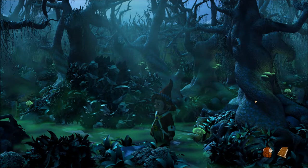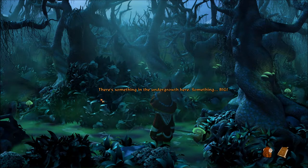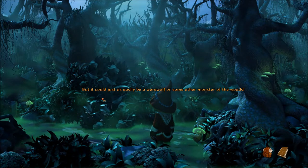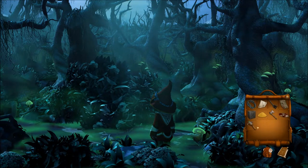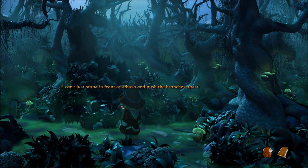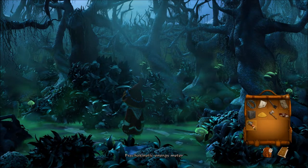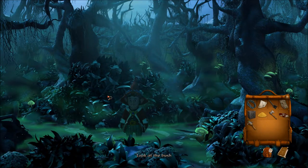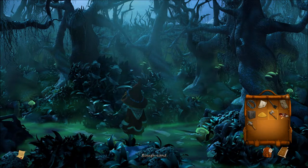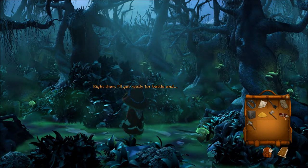Are you back behind there, bounty hunter? There's something in the undergrowth here — something big. I can't see what it is. It could be Esther, but it could just as easily be a werewolf or some other monster of the woods. I can't just stand in front of a bush and push the branches apart — what if there's a werewolf in there ready to attack? I want to use the PKE but nothing happened. I can hack at the bush with the axe — I'll get ready for battle.